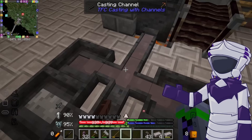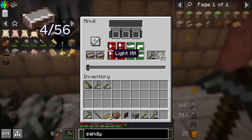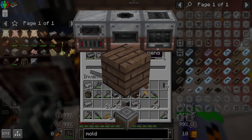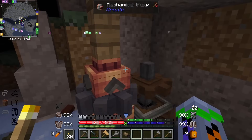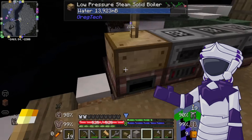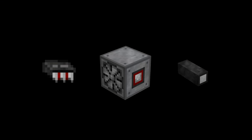Welcome back to part four. Last time in Terra Firma Greg, I processed over 100 blooms and 30 steel to make three steam machines, a press, and with treated wood, a small Create setup providing infinite water to my steam boiler. With this setup I was fully in the steam age, and it's time to progress to electricity.